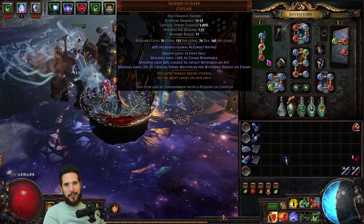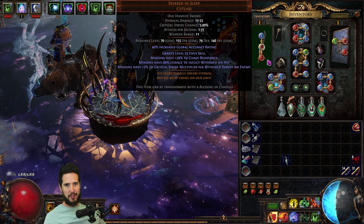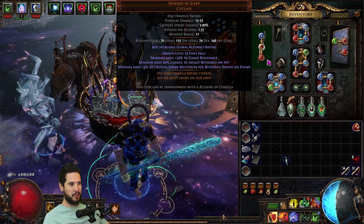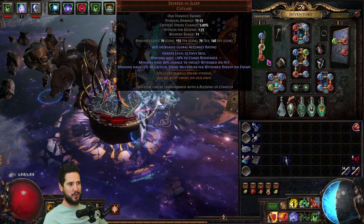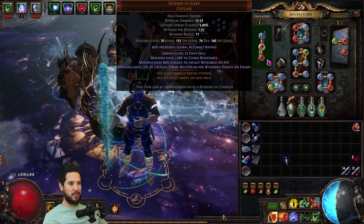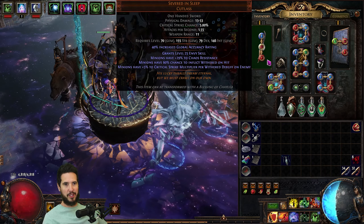On day 4 I finally switched over to Poison-based Summon Raging Spirits. To do that, you obviously need Severed in Sleep — this is your first big power spike. You get level 25 Envy, which gives flat chaos damage, and then 60% chance to inflict Wither on hit. Because Summon Raging Spirits hit so fast and so hard, you should have max Wither stacks on enemies all the time, especially for single target.